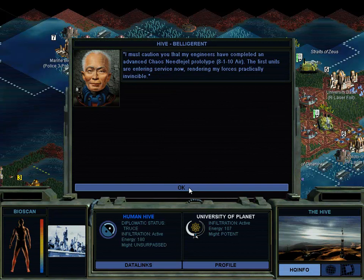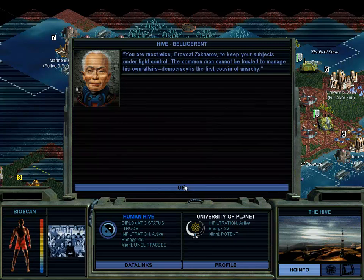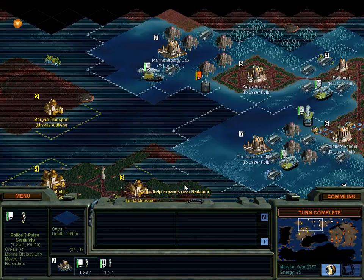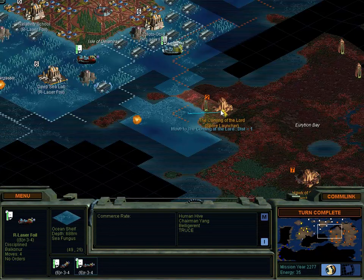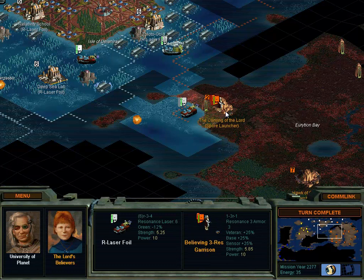Hello - you've got an 8-1-10 Chaos Needle Jet. Jesus Christ. Contravention of Hive Law - must pay 75. You know what? Here, take the 75. Hopefully you're not might unsurpassed. Production complete. That really sucks. We are doing damage and we're not taking any damage, so I guess that's okay.